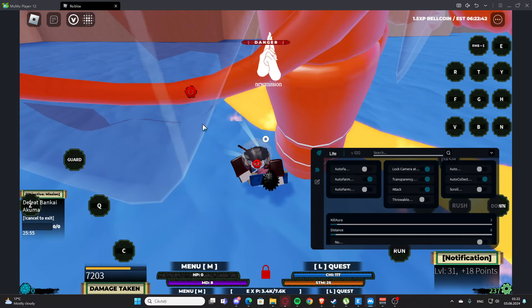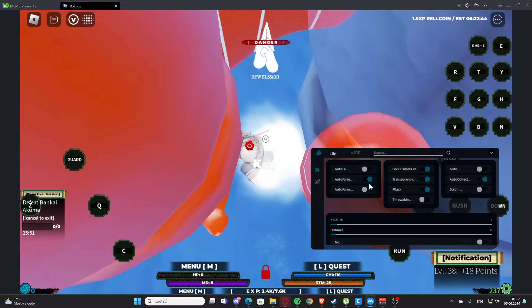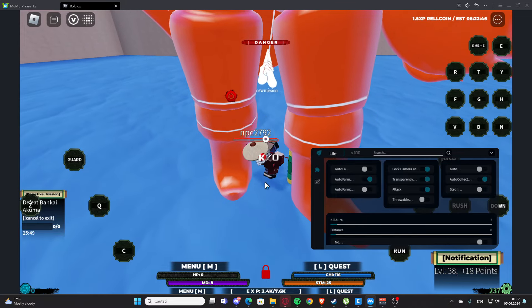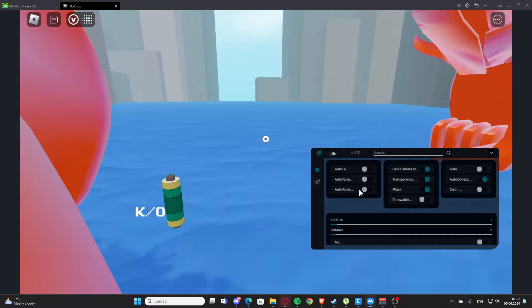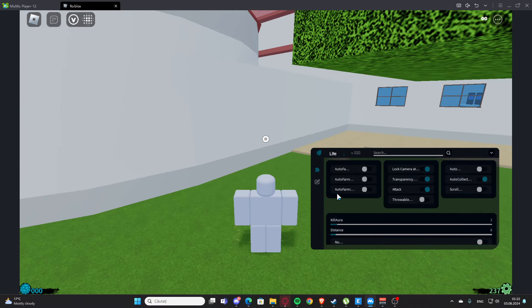Hello everyone, welcome back. Today I'm showing you the best script for Shindo Life at the moment. Right here we have the script, and as you can see we have this tab and we have auto farm here — basically this is going to auto farm for us.